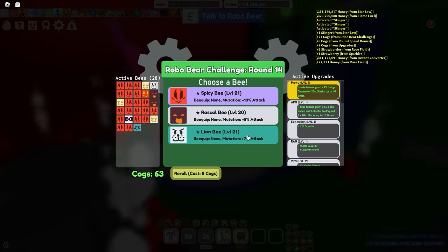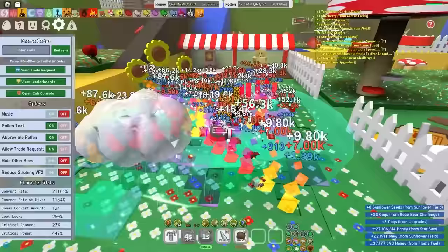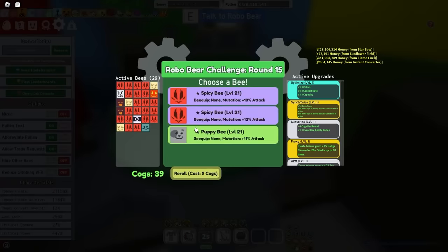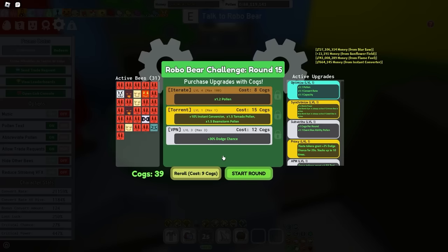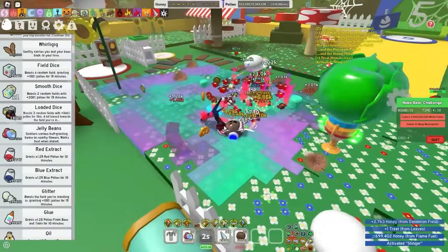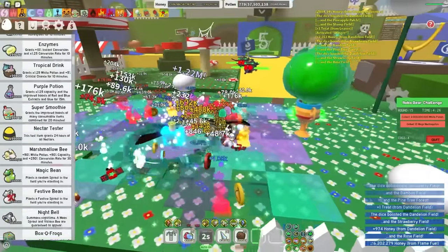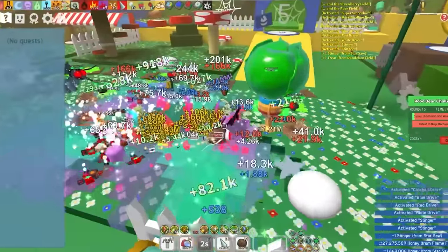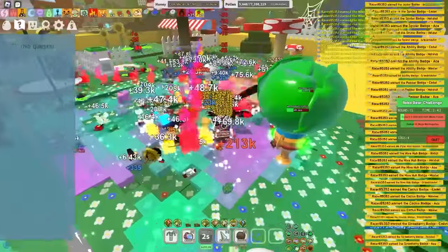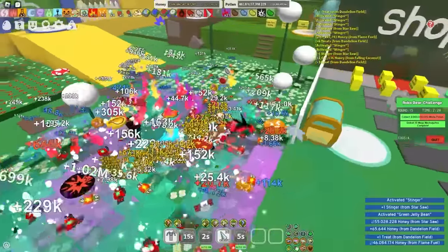Round 16: I can easily get 1.5 billion goo — round 16 done. Round 17: dandelion and rose are pretty simple — round 17 done. Round 18: we can do quest B, get a quick demon bee upgrade. I actually got the star shower somehow — this only helps me out. Rose done, strawberry done, and time for mushroom — this game is confirmed to be way too easy for me. Round 18 done.